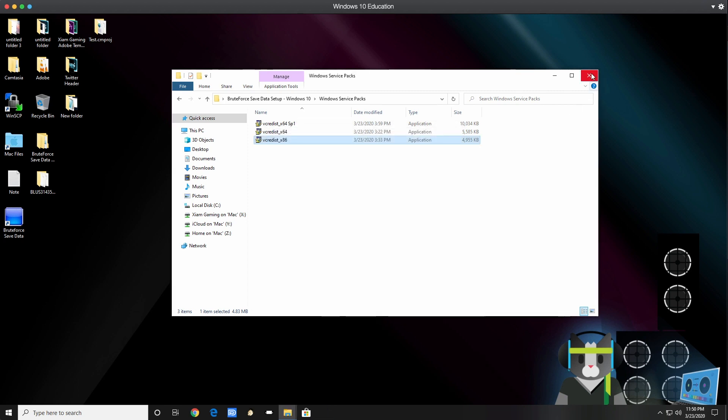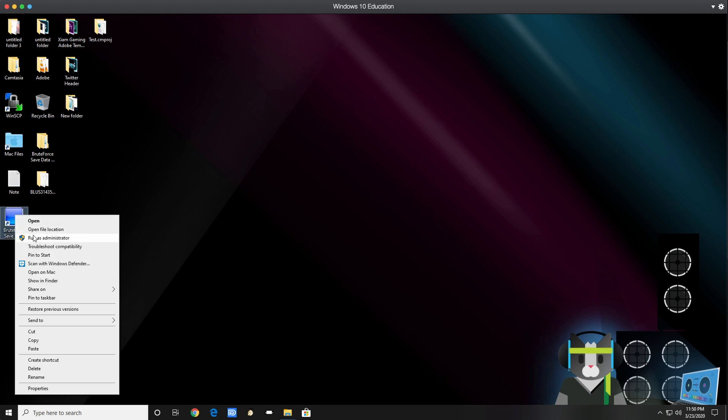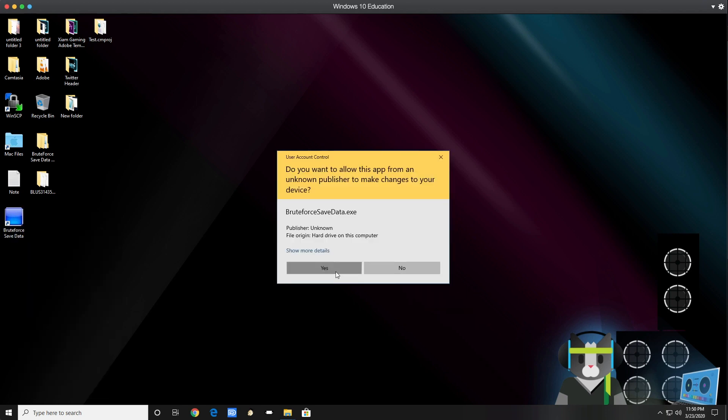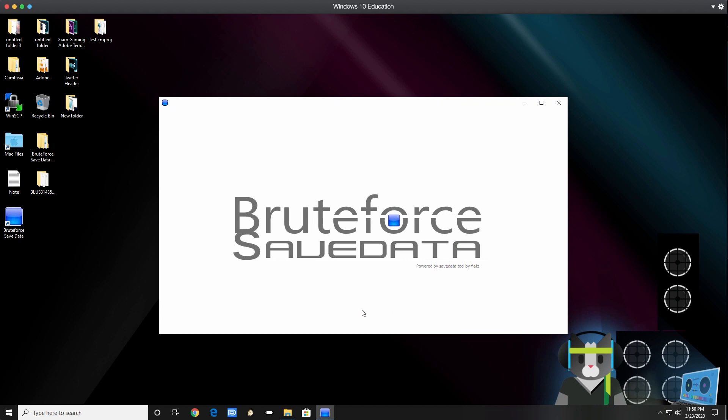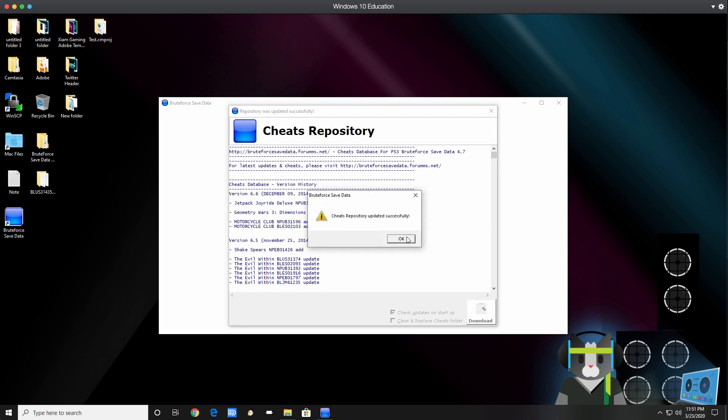Then do the same for the 86 (32-bit) version — run as administrator, Yes, I Accept, Install, Finish. Now run the main program as administrator. It's going to start up for the first time and ask you to download the cheat repository. It'll update from version 4.6 to 4.7 — just let it download, it only takes a few seconds. When it's done, hit Close.